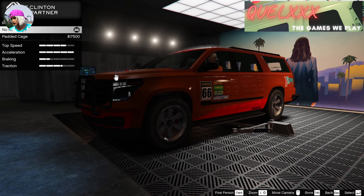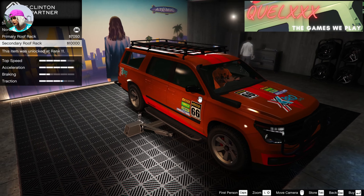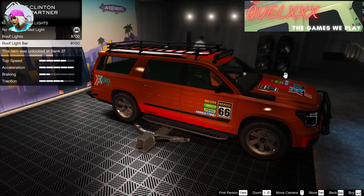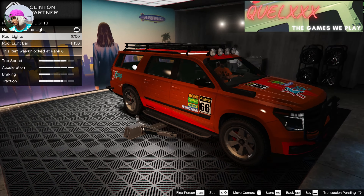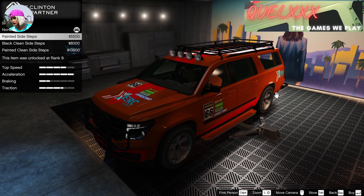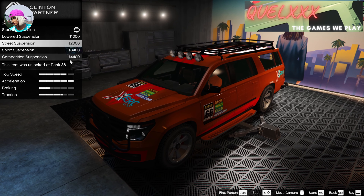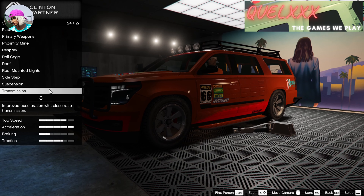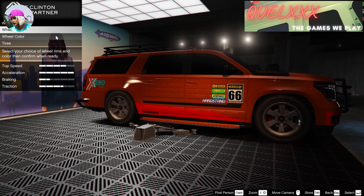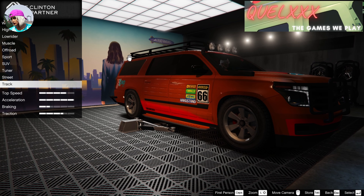One thing I observed is that they actually separated the nose accessories from the hood modifications — these two options would have normally gone together in the same category in all the vehicles we've gone through in the game. You'll also notice that we actually have fog lights, and I can confirm these fog lights actually work, which is very different from all the fog lights in older vehicles that did not light up no matter what we did.